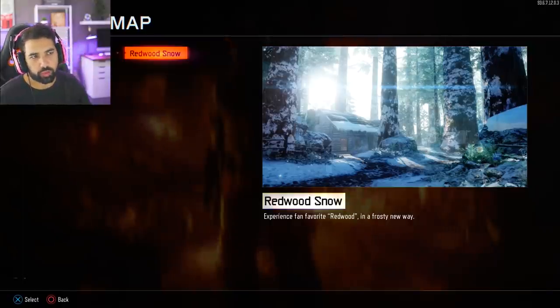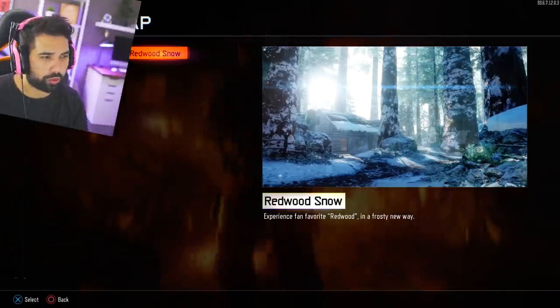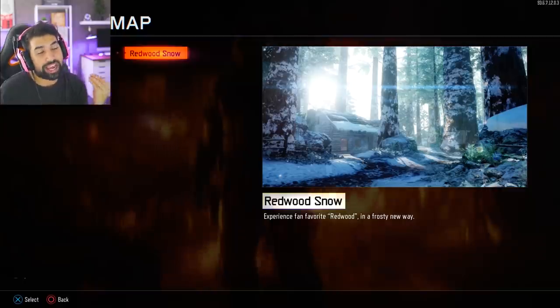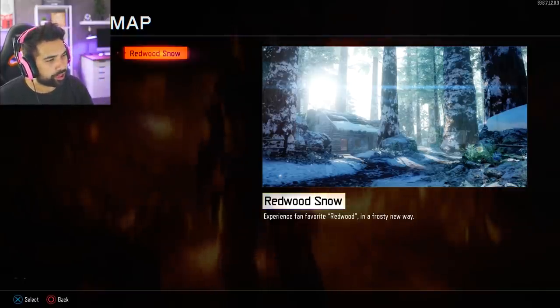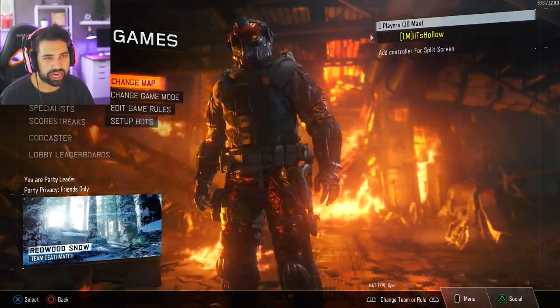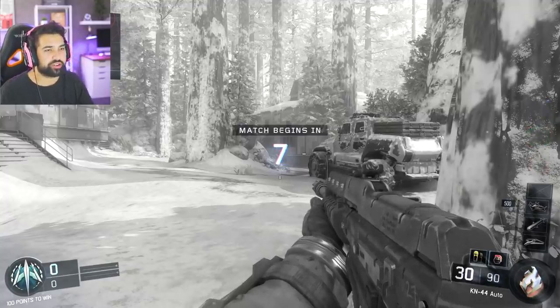This is obviously done on purpose. Treyarch wants you to search through the game and find stuff. When you go to maps you can see right here: Redwood Snow. It was actually called Redwood Snow — they got the idea right. The description reads 'experience fan favorite Redwood in a frosty new way.' I'm going to take off the time limit so we can actually explore the map.